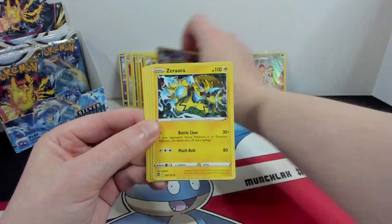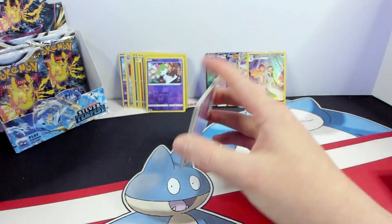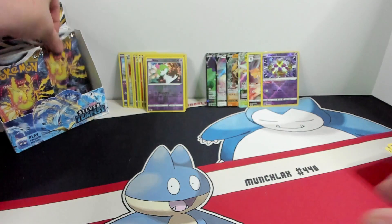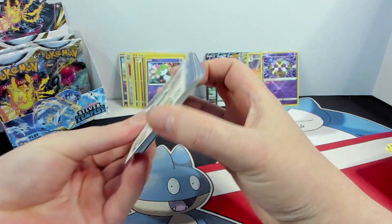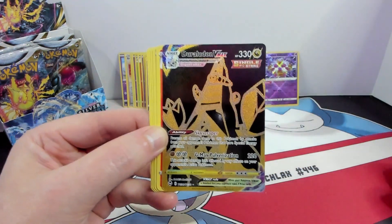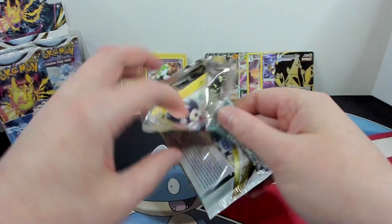Got a Ralts and a Zera Aura. We are only looking for Lugias. I mean, I guess Regidrago. There we go — Radiant Alakazam. I think that makes number three for me. I guess I do need the Regidragos — I believe I have pulled some Regi Alecki already. Looks like a gold card maybe on the Trainer Gallery. Duralodon VMAX gold card. Very nice. Hopefully that doesn't count as my secret for the box. Hope not. That's cool — I didn't have one of those yet.